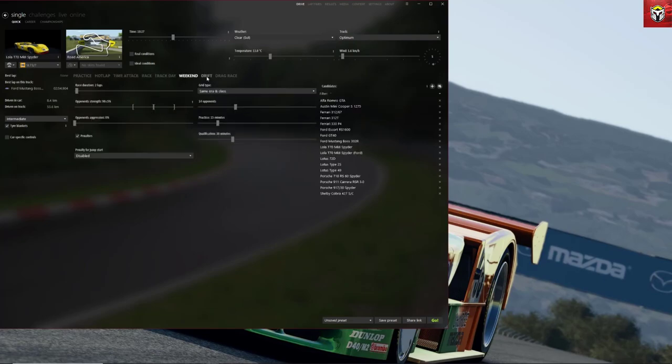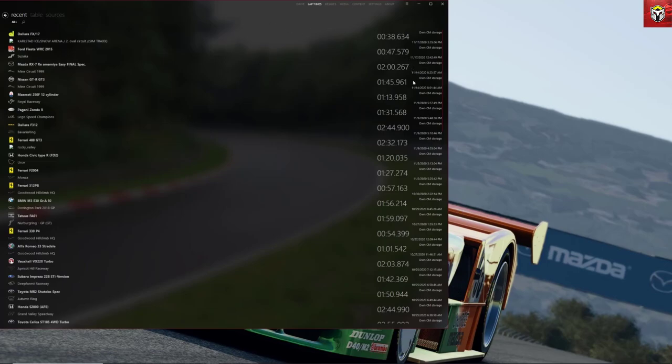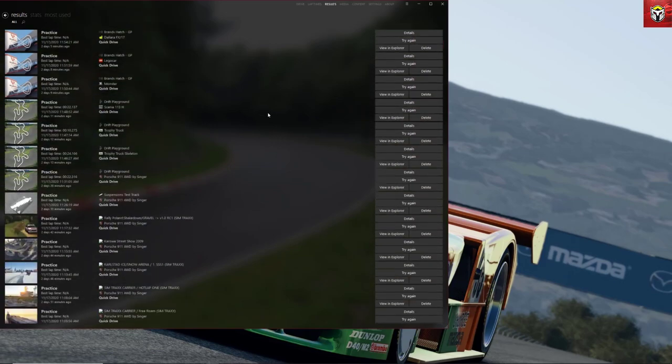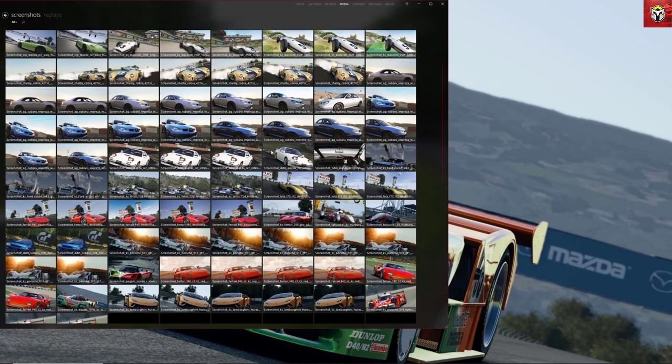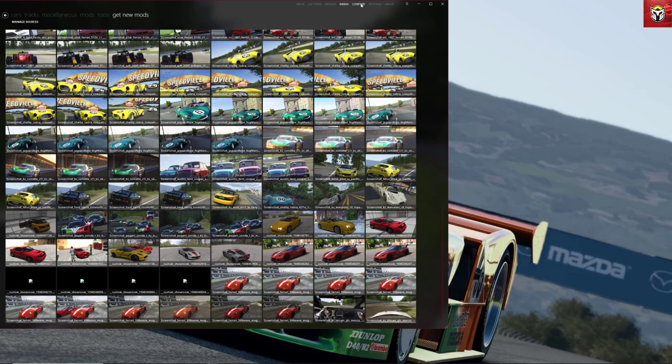Once you've chosen a track and clicked OK, it's ready to drive. You can choose the way you drive through practice, hot lap, time attack, race, and more. Clicking Go starts the race. In the top menu, lap times shows all your lap times per car and track, and you can click 'try again' on any previous race to jump straight back in. Media keeps all your screenshots, and the Content browser extension brings more online content into Content Manager.